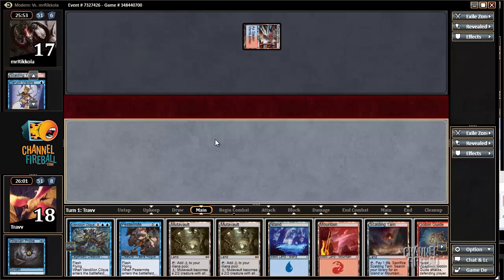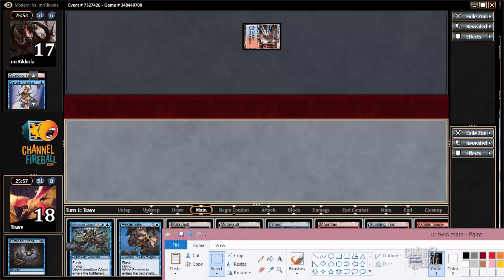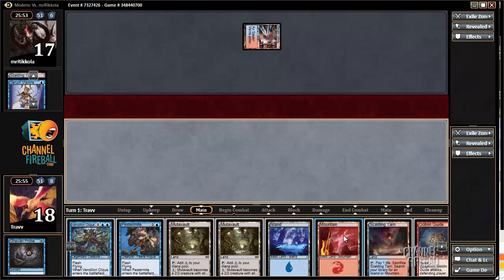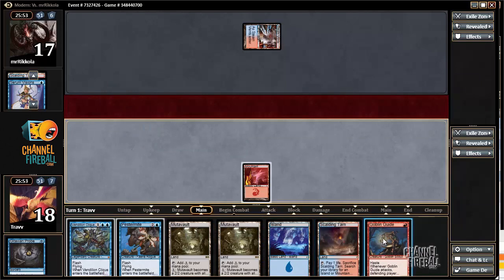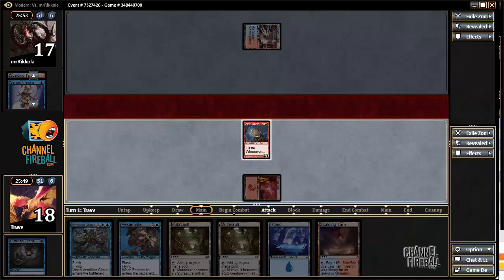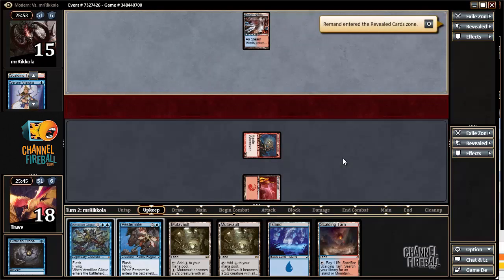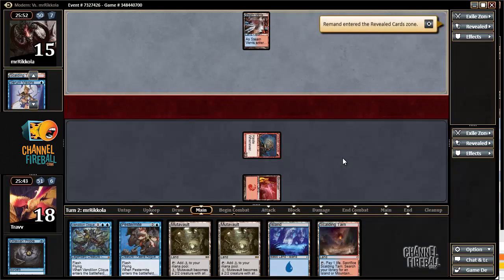We see what we draw and we do draw a Goblin Guide, which is great. Goblin Guide is just the nuts, man. Get in there, little buddy — opponent has Remand on Remands.